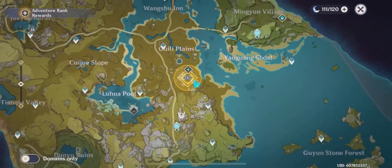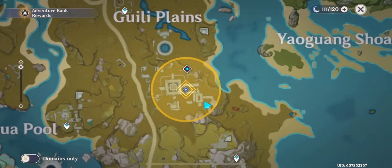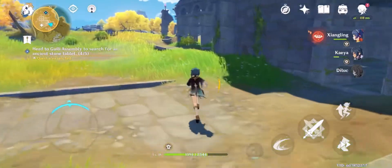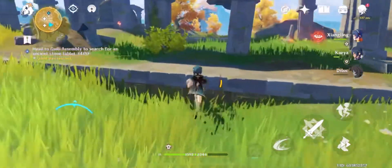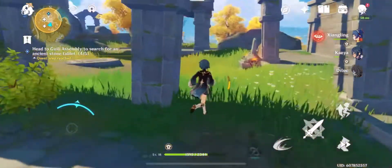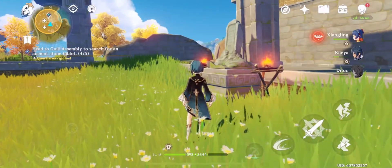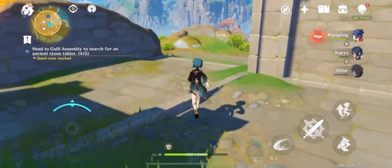This is a tutorial on how to find the five stone tablets at the Guilin Guili ruins. The first one is going to be in this structure here. Sorry for the jerky movements — I was going a little fast, but hopefully you can tell where I am.